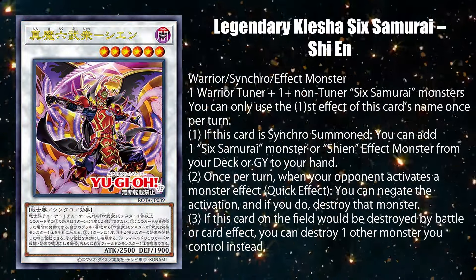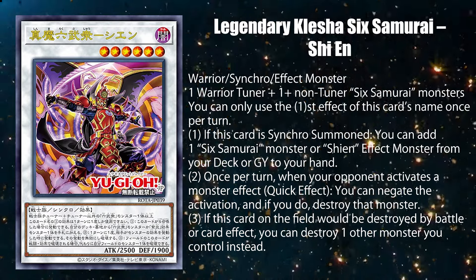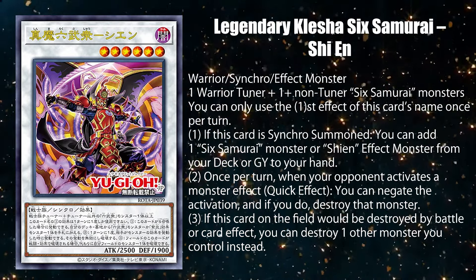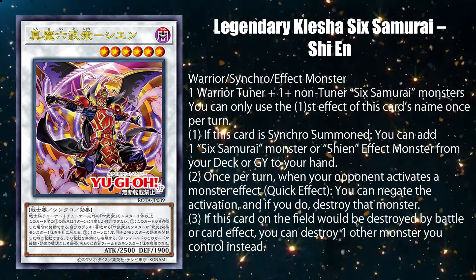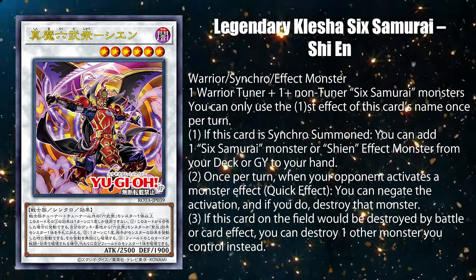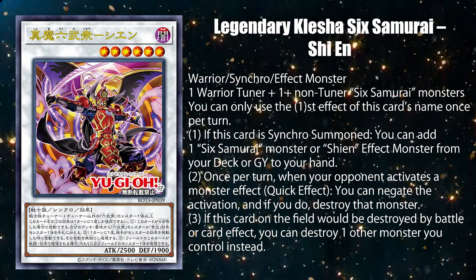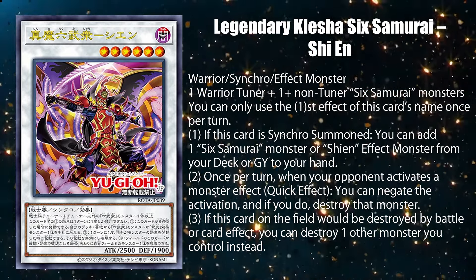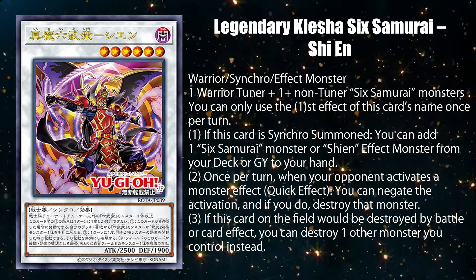Legendary Klesha Six Samurai Shien is a synchro monster that needs one warrior tuner monster and one or more non-tuner Six Samurai monsters to be synchro summoned. When he's synchro summoned, you can add up to one Six Samurai or Shien monster from your deck or graveyard. Once per turn you can negate the activation of an opponent's monster effect and destroy it. And you can destroy another of your monsters instead, if this card on the field would be destroyed.